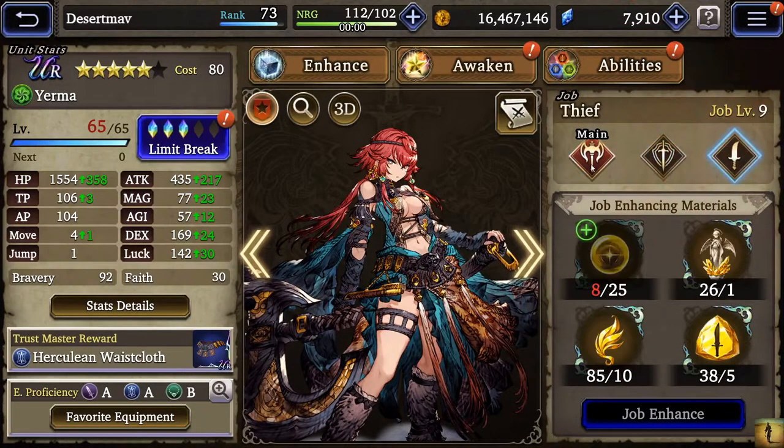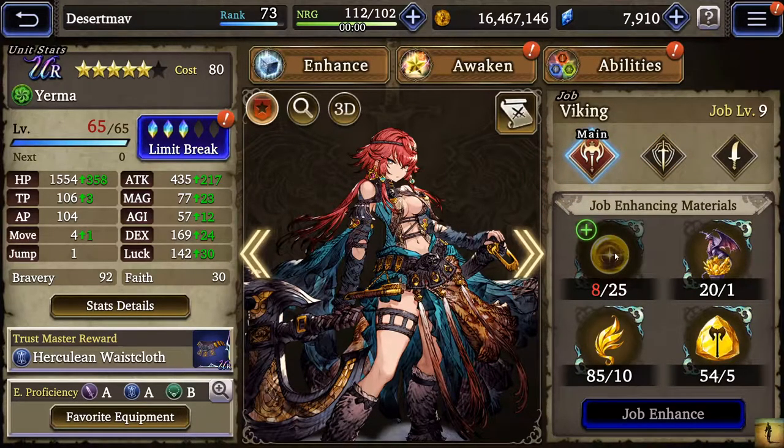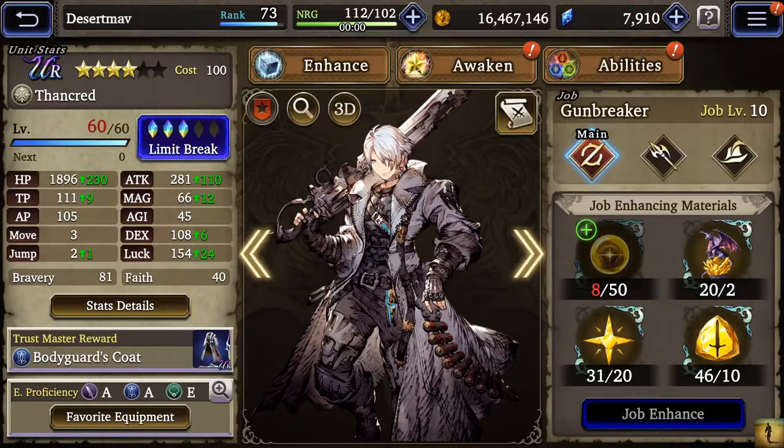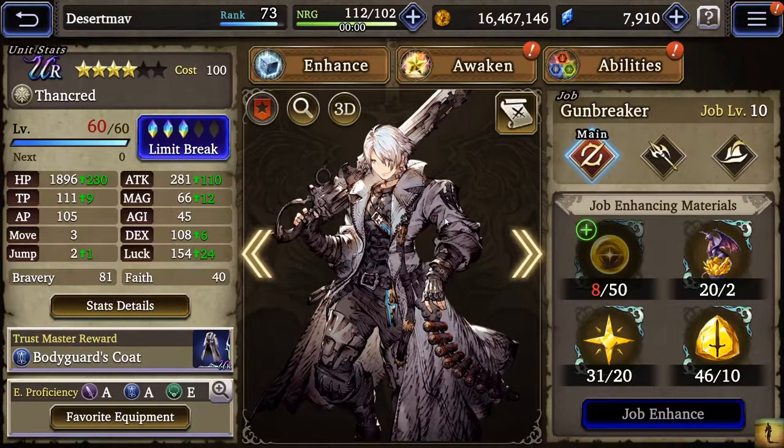I also need to get her job levels up. The biggest problem is farming the regular memories because they don't want to drop much. Thankred — from the very first event we had, Final Fantasy 14 — I got him to three limit break crystals, which is about the best you can hope for when unlocking a character. The max level he can get to I believe is 79 with those crystals.